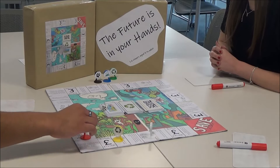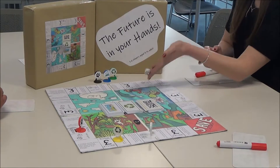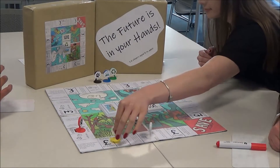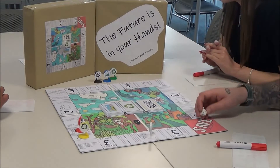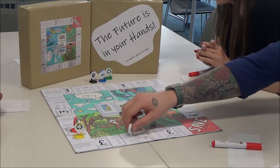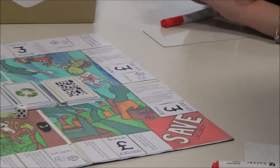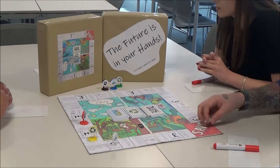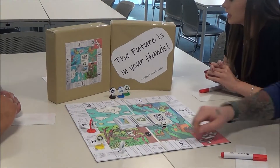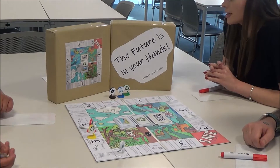Players are required to pick what course they would like to raise funds for on their first roll. Each time that you pass save, you collect £5,000. To set up the game, the counters will be on the save square. The three teams will have a whiteboard and a pen in order to record their in-going and outgoing money. After the first child rolls the dice, they will decide what course they will be raising money for. The players will then move around the board answering questions in order to earn money for their area.